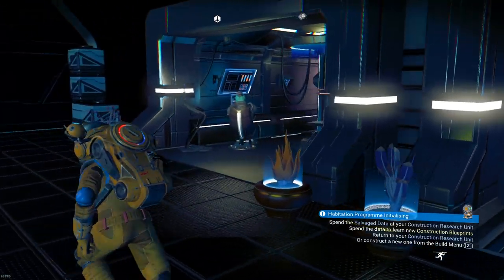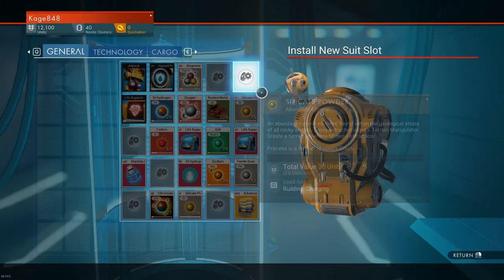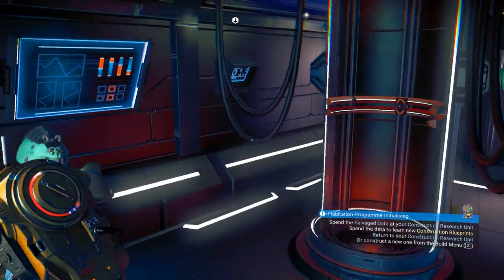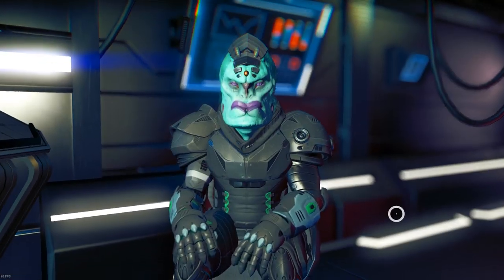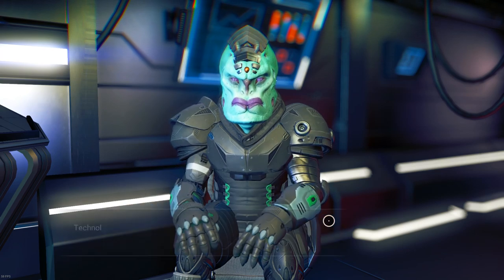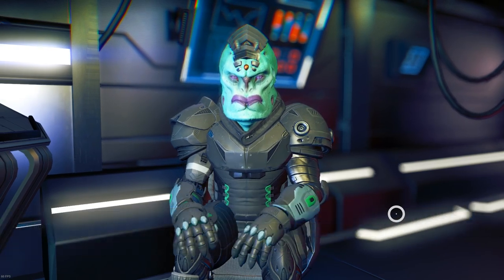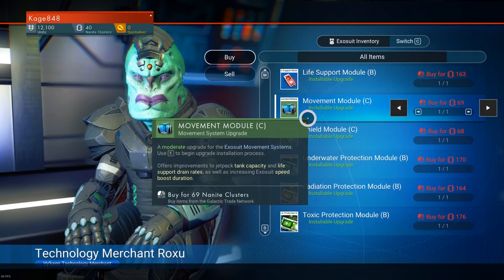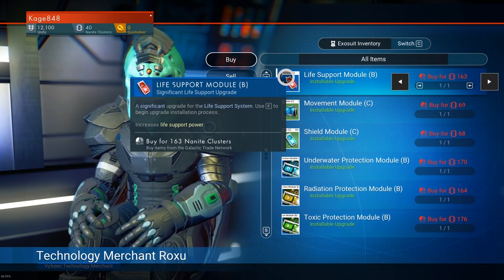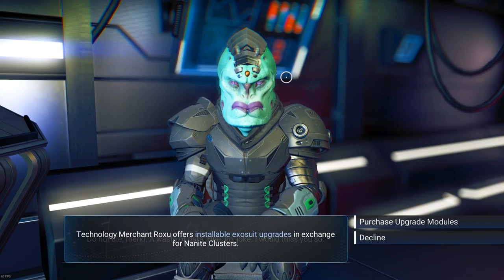Let's come over here — there will be an option to upgrade my suit. Let's see if we can afford it. Upgrade the suit for 5,000 units — sounds good. Let's go ahead and do that. There's also a technology merchant offering exosuit upgrades in exchange for nanite clusters: life support, movement, shields, underwater protection, radiation protection. Life support B seems pretty decent but I don't have enough nanite clusters, so I'll decline.